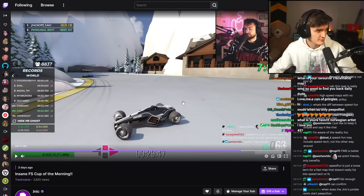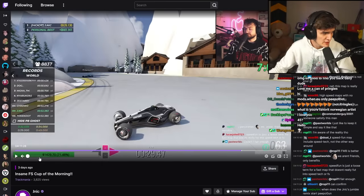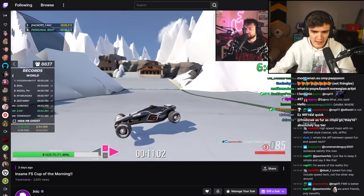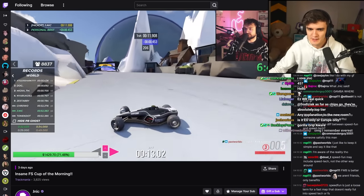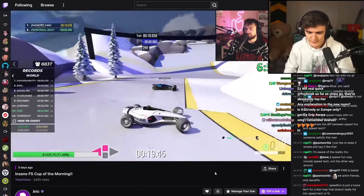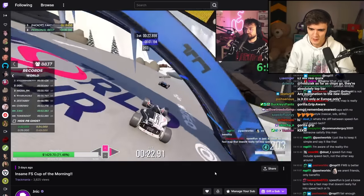I was watching Jannick stream the other day. Jannick is doing a concept where he's trying to beat every Track of the Day author medal. One of them is this map — it's called Everest, and it's from two years ago. While playing this map, I noticed that on this drop-down, you could use the infamous Gorilla Grip, the new Trackmania strat. Jannick did not do that because he was just going for author times, not world record.